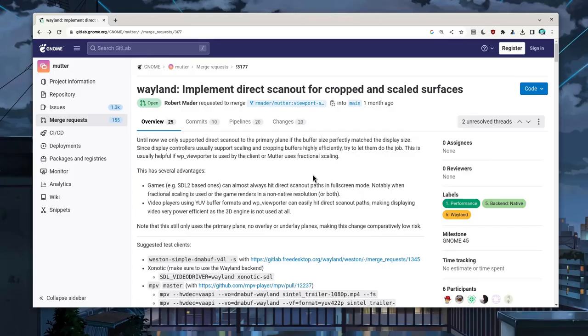Are you done with the flexing? So essentially, this merge request adds a meta KMS function that assigns a surface to a plane, taking into account the cropping and scaling parameters, and it falls back to meta on screen when that's not possible.